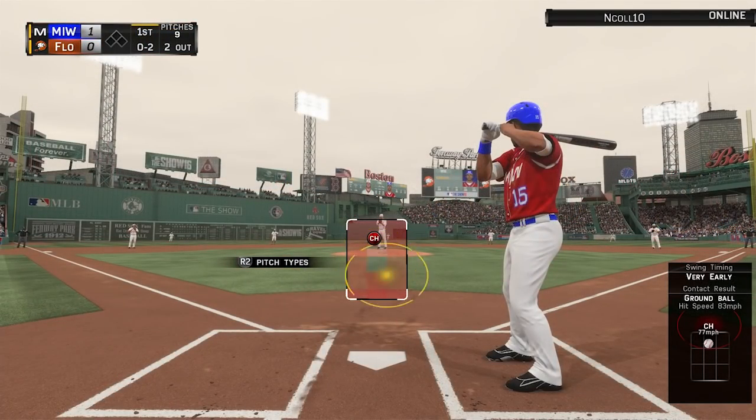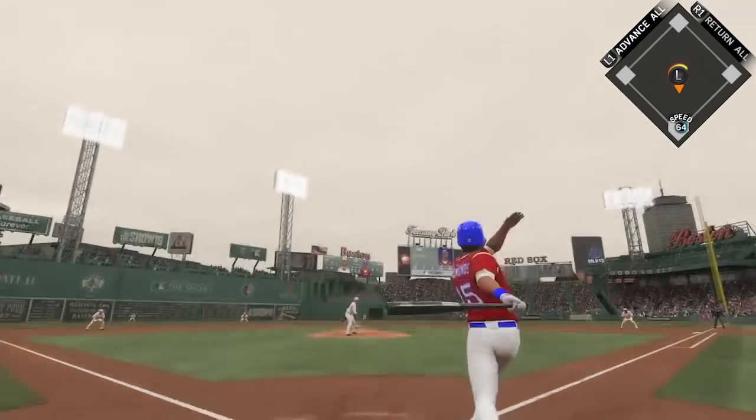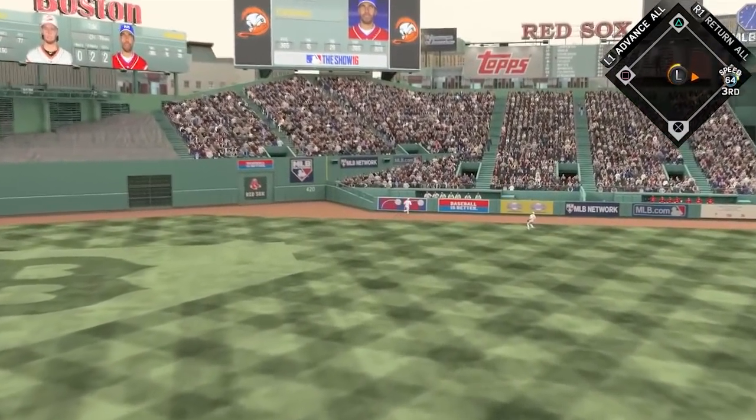That brings up Jim Edmonds. He's in an 0-2 count, two outs in the inning, and we already have one run across with that solo home run. The pitch comes in and Jim Edmonds is going to golf this thing out of here — that's two home runs in the first inning.